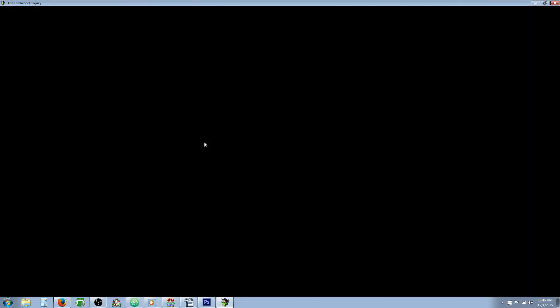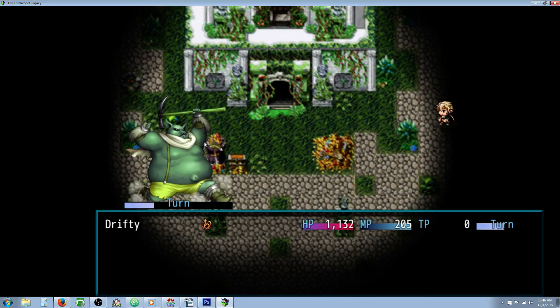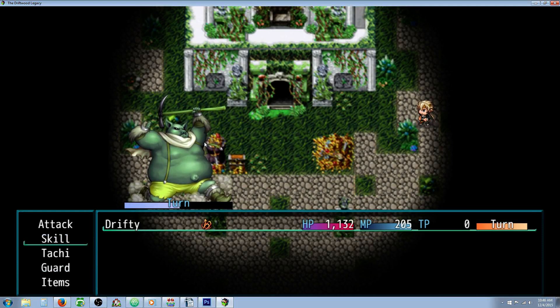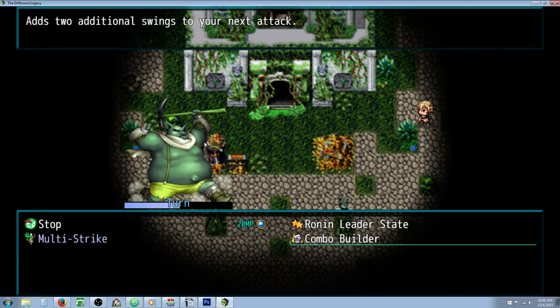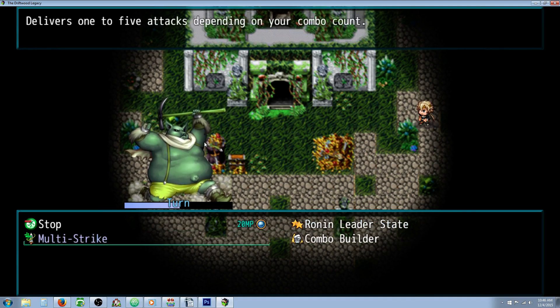Let's start a game here. I've got a little event set up that basically controls a variable and starts a battle. It's setting a variable — in my case it's number 19 — setting it to 0. I'm going to show you the combo builder skill and the multi-strike skill.